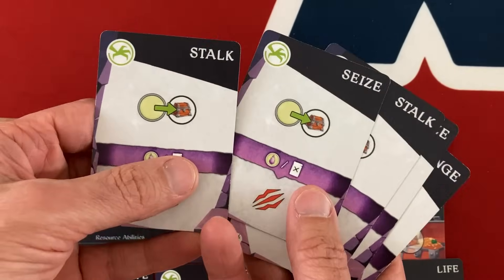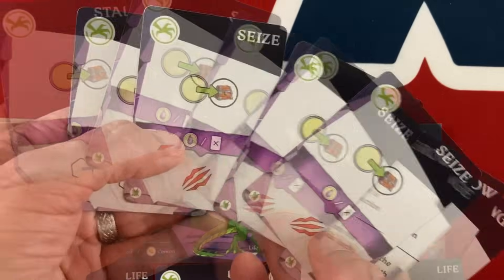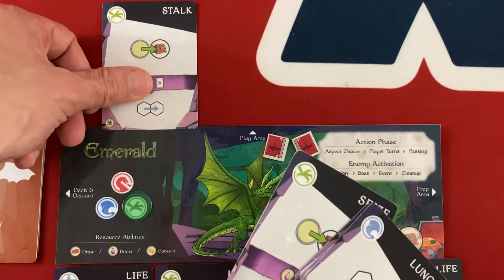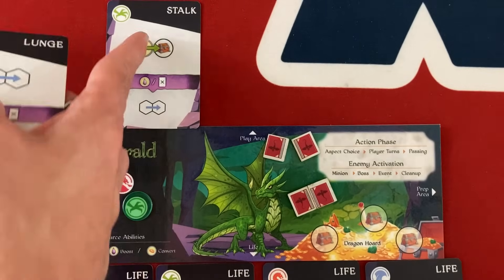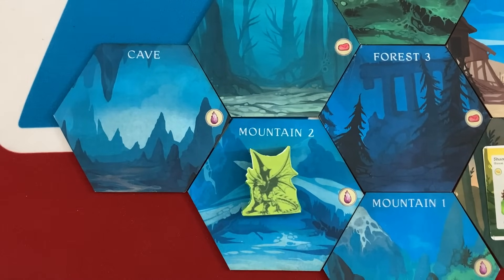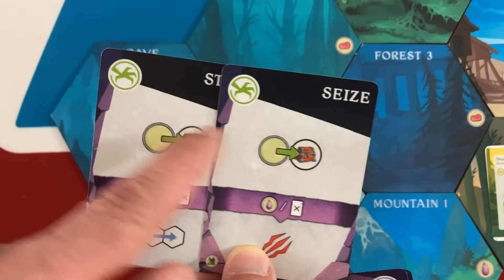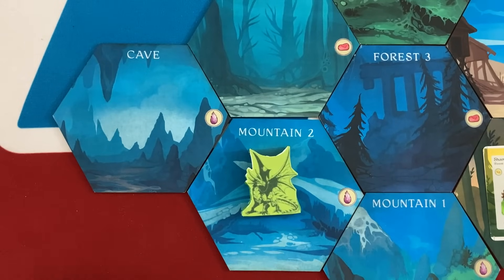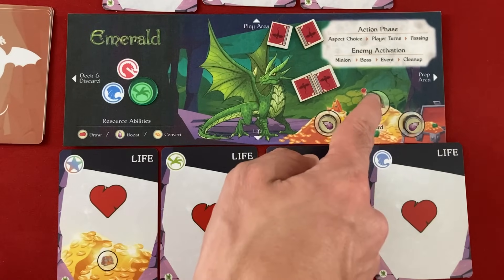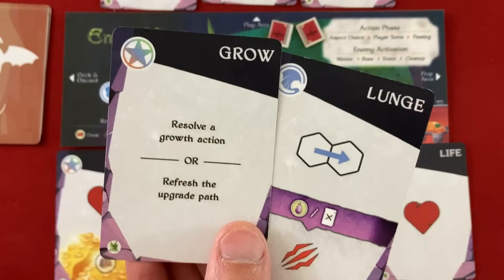I'd like to start moving toward that shaman, maybe move toward the fortress, and gather resources to grow. First I'll play a stalk card and discard a seas to boost it — getting both a gather and a move. I'll gather a dragonstone from the cave and move into Mountain 2. Then I'll play both remaining stalks to gather twice, filling up my horde with dragonstone. Now I have a lunge I can't play because it's off-aspect, but I could grow and gain a card — if I get a green hunting card, I could play it right away.